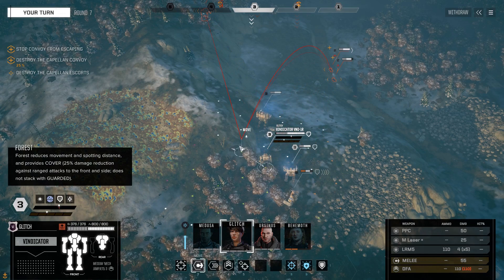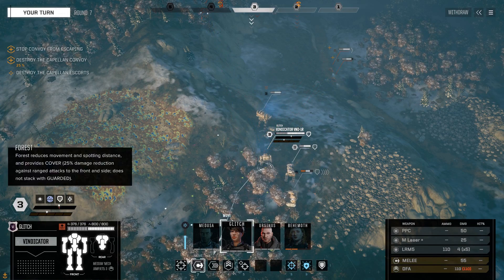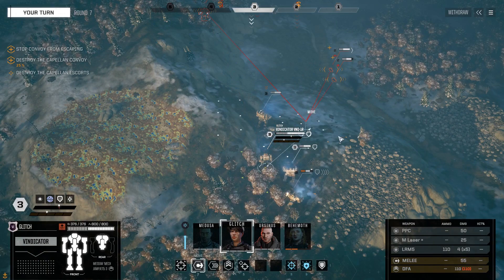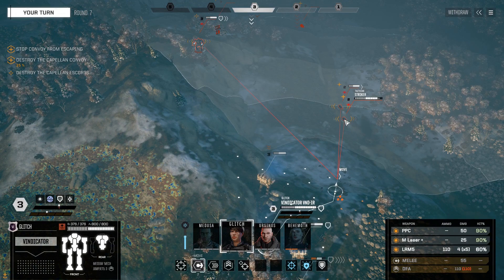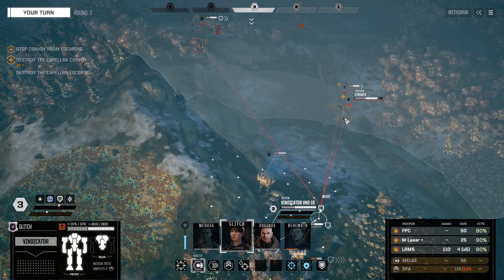Lines of sight here are a little weird. Let me just move here and attack. Just have LRMs - that's not going to work for me. If we can get down here, just deal with the damn thing. 60% on the LRMs is not great.